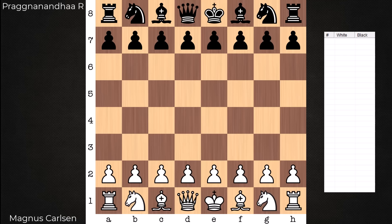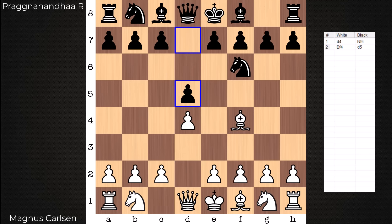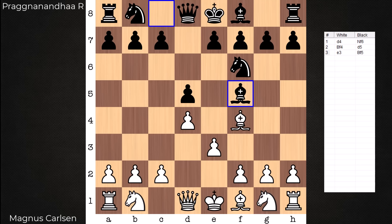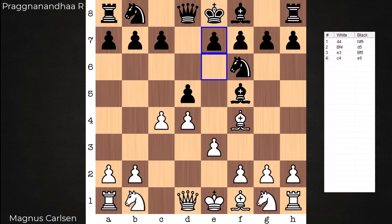Hi everyone, it's Jerry. I have an instructive game to share with you from round 8, Norway Chess 2024. This is the Armageddon game between Magnus Carlsen on the white end and Praggnanandhaa. Time controls: 10 minutes for Carlsen, 7 for Prag. Prag has draw odds, and a 1-second increment kicks in at move 41.